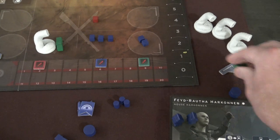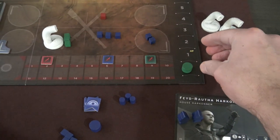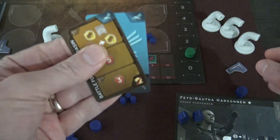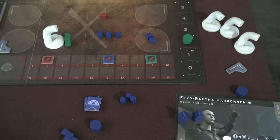The green player gained a victory point from the conflict itself, and since they got a pair of these cards, they then gain another victory point. By using these objectives, you can actually gain maybe one extra victory point over the course of the game.